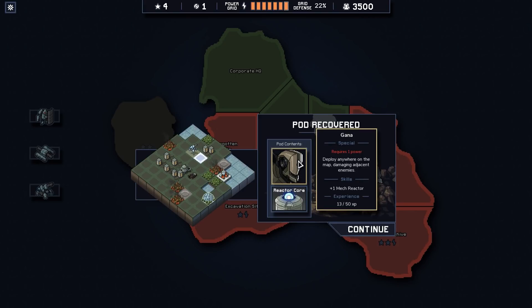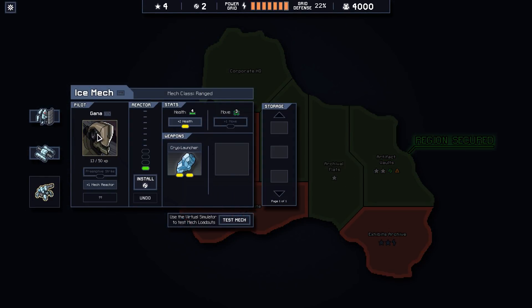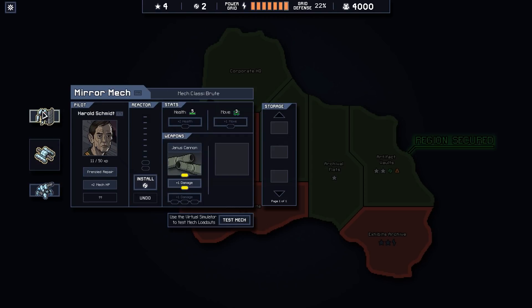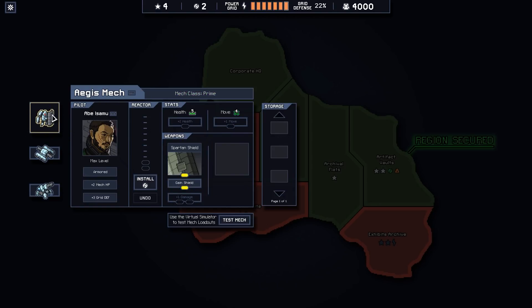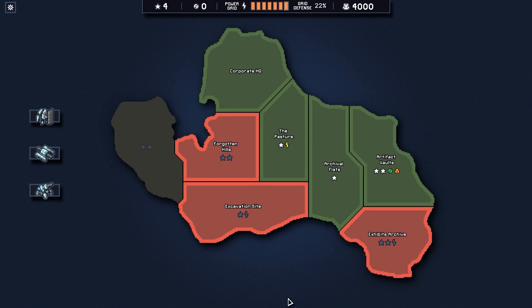You can now pilot this — which is awesome. Let's install this preemptive strike thing — that's important, play anywhere on the map. And then I have two more power cores, so let's go here and upgrade the damage on Spartan Shield. Then we'll go to Exhibits Archive: defend the train, protect the coal plant.